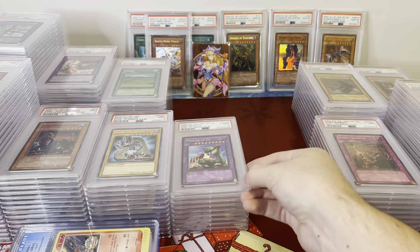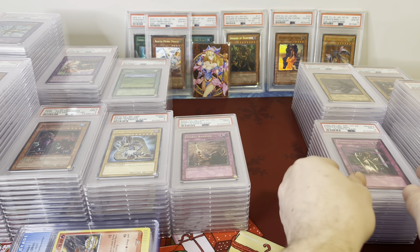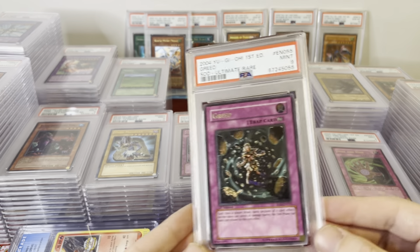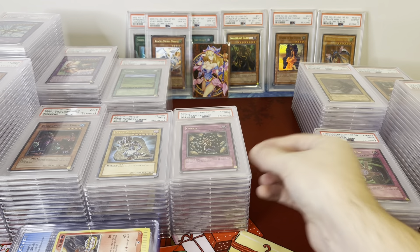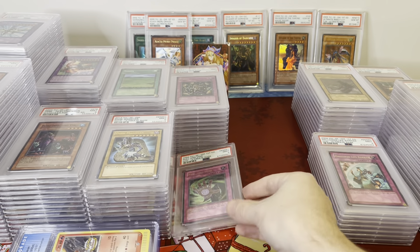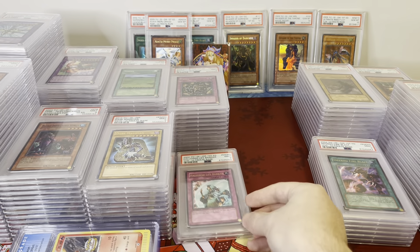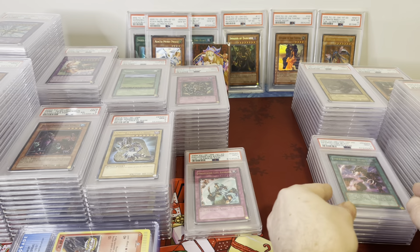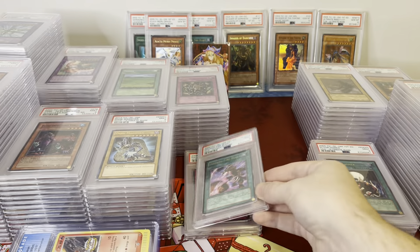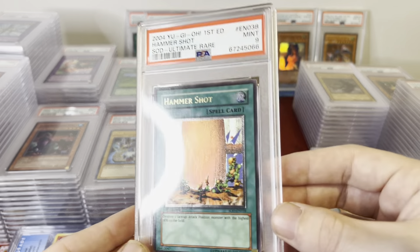Master of Oz First Edition. Spirit Barrier. Animating Mist. Greed. Null and Void. Hollowed Life Barrier. Now we're getting to the big ones: Inferno Fire Blast — huge one, PSA 9, awesome card. Ectoplasmer. Hammer Shot — really cool one.